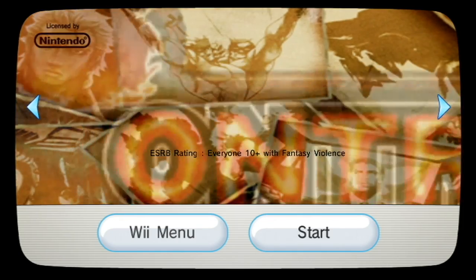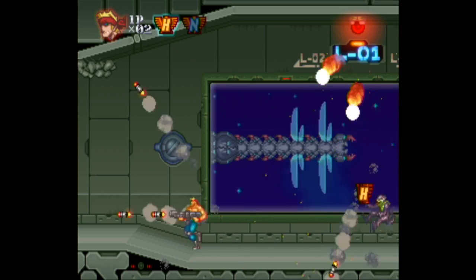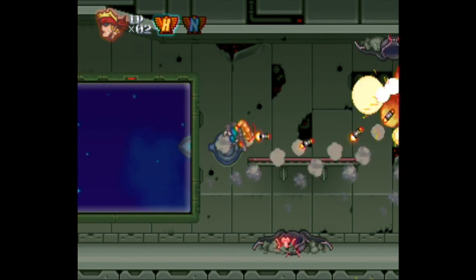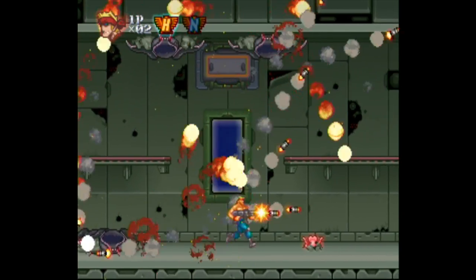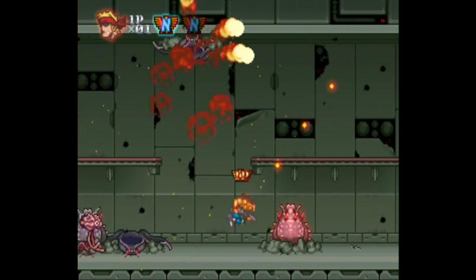Next up is the second game in Konami's Rebirth series: Contra Rebirth is a new 16-bit style Contra most similar to the SNES and Genesis games. It can be played single player or co-op and starts with two character choices, with two additional characters that can be unlocked. The game features three difficulties, five stages, and three different weapon power-ups. This is a must-play for Contra fans, especially if you're a fan of Contra 3 Alien Wars — a great follow-up, definitely worth checking out.